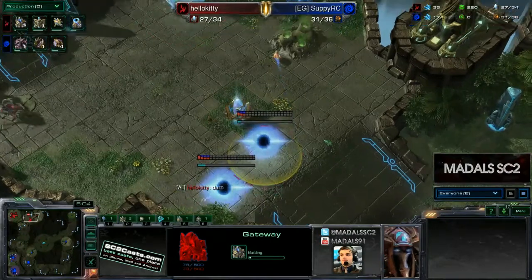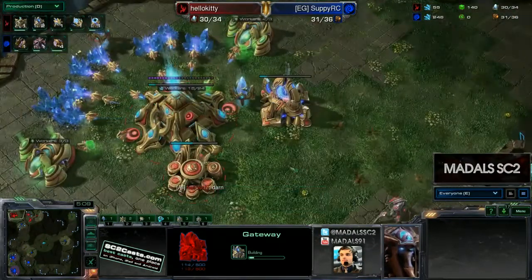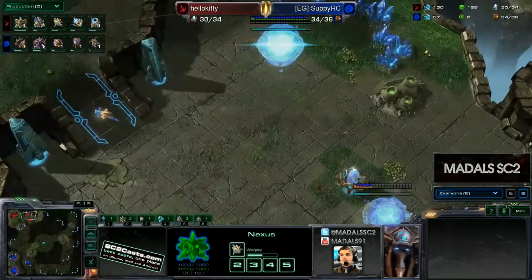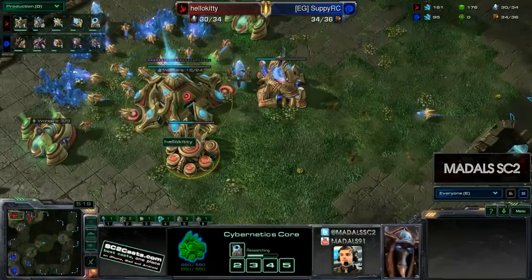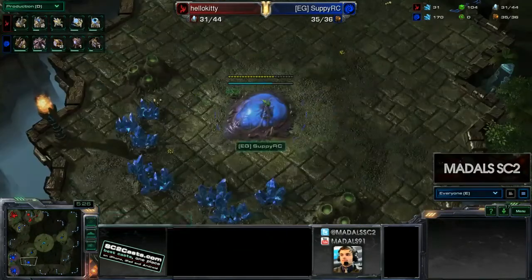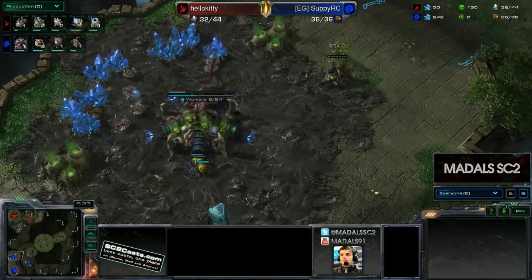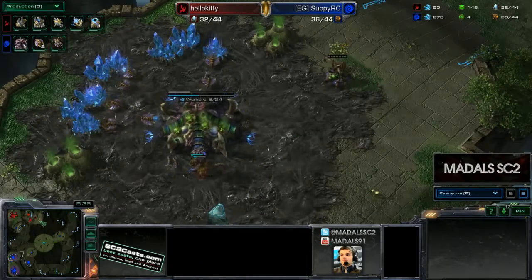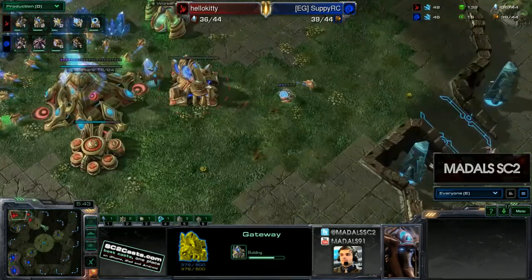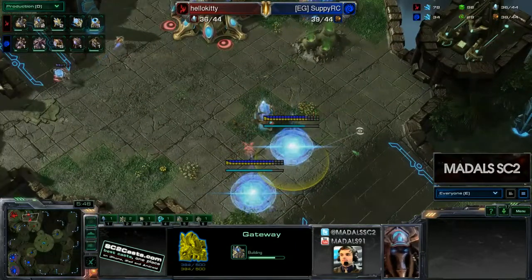For the moment Kitty has two gateways, and we're not getting a third gate, so it doesn't look like a delayed four-gate pressure. There's a Twilight Council coming down, so this is still interesting — could be Dark Templars, could also be Blink. DTs are something you want to be cautious about, especially with three gates. You always know there's something techy coming if your opponent goes gateway expand and you only see two gates — a third gate is a big giveaway, as is a Forge.